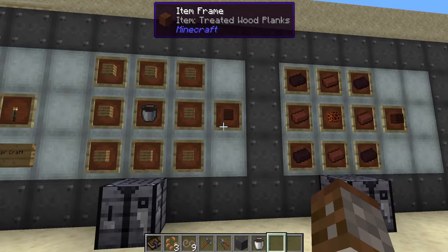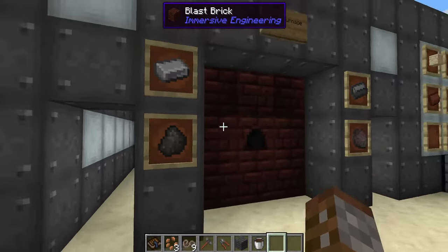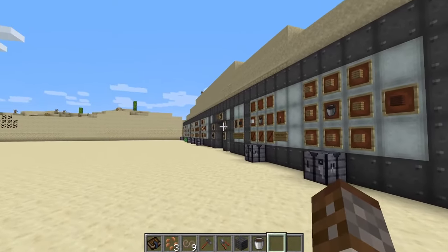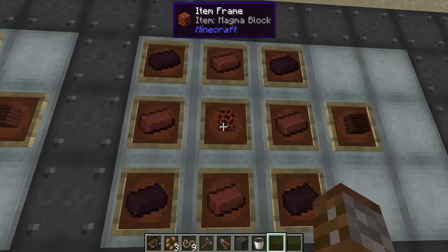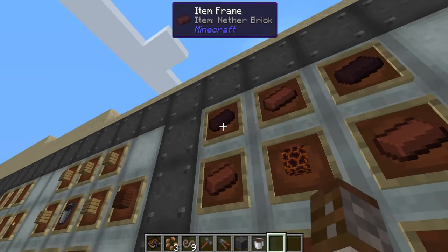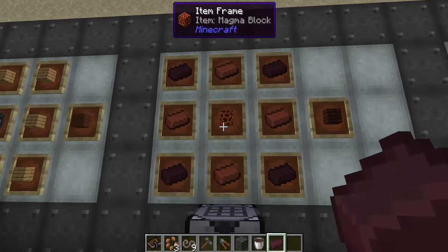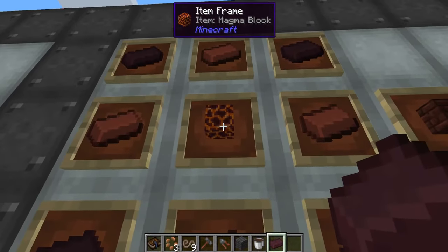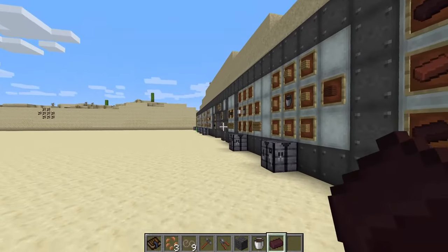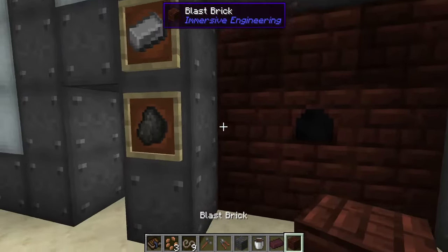We won't go further with treated wood today but will later in the series. Now let's use the coal coke more efficiently by making the Blast Furnace. The Blast Furnace requires Blast Bricks — 27 of them, just like the Coke Oven. To make Blast Bricks you need one magma block, four regular Minecraft clay bricks, and four nether bricks. You get three per craft, and nether bricks are made by smelting netherrack.